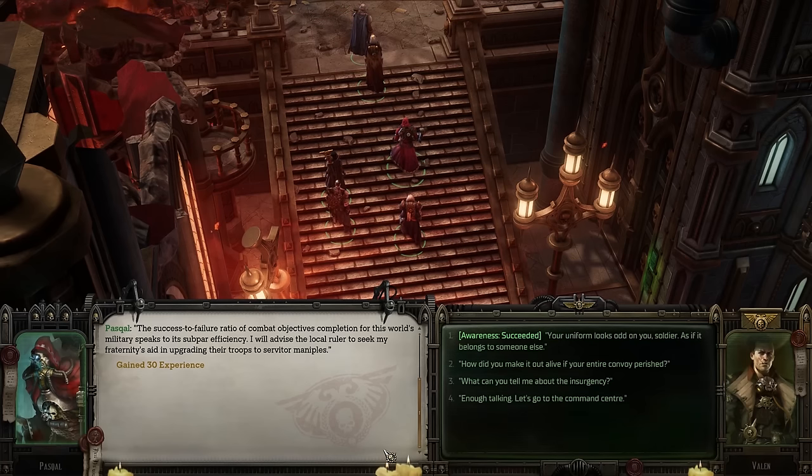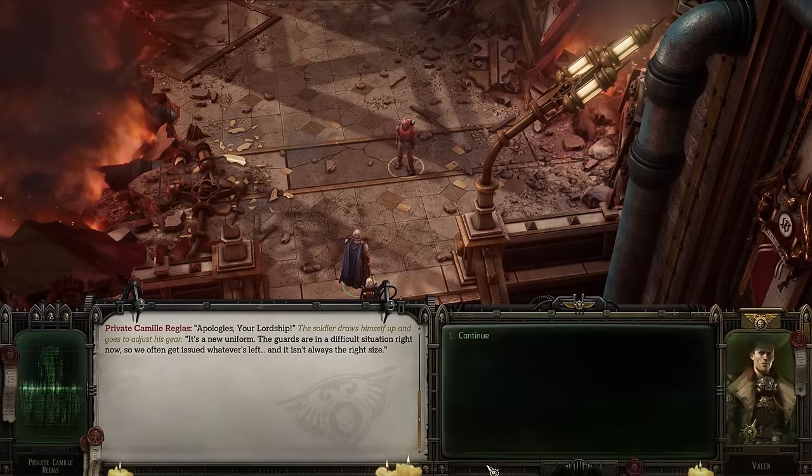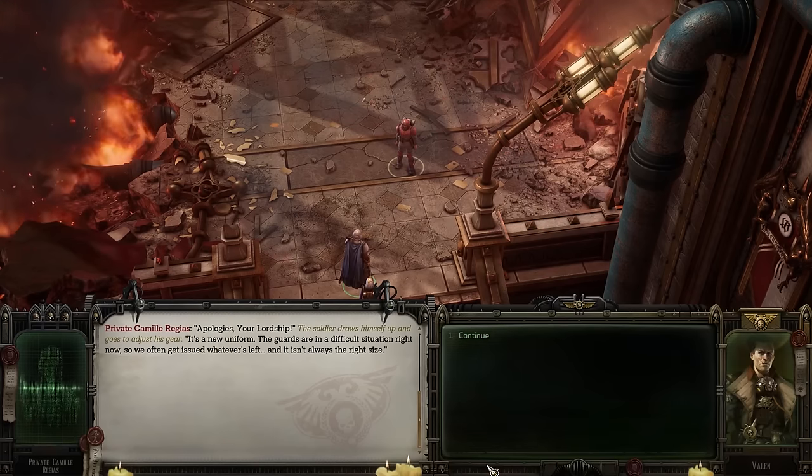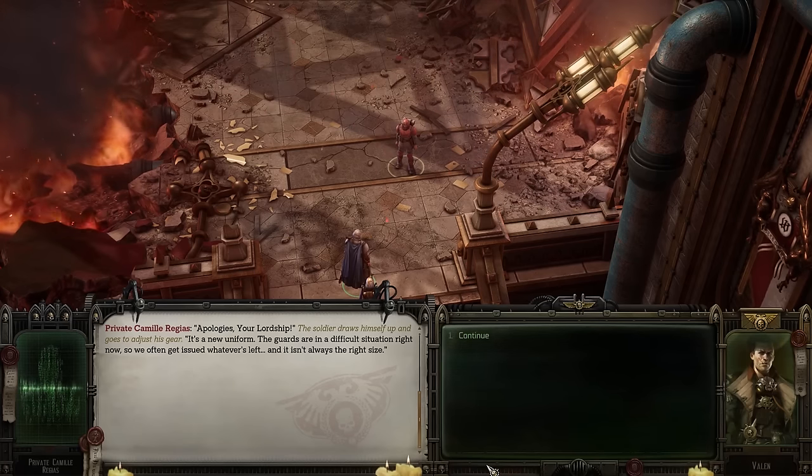The success-to-failure ratio of combat objectives for this world's military speaks to its subpar efficiency. Something's also off about this soldier — his uniform kind of looks like it was made for someone else. He explains it's a new uniform, that the guards are in a difficult situation and often get issued whatever's left, which isn't always the right size.